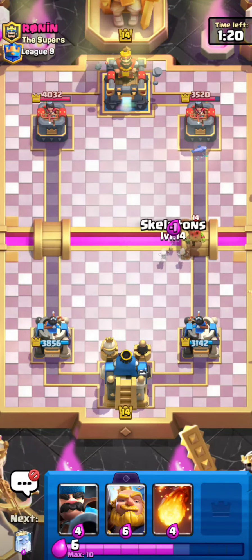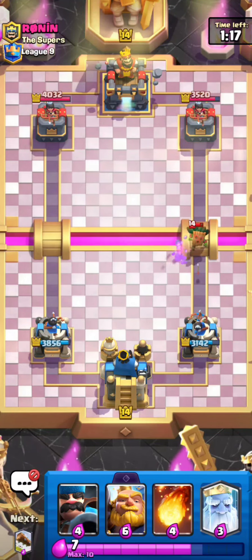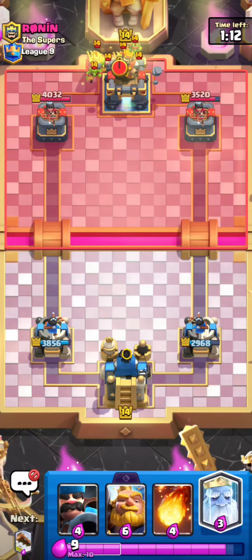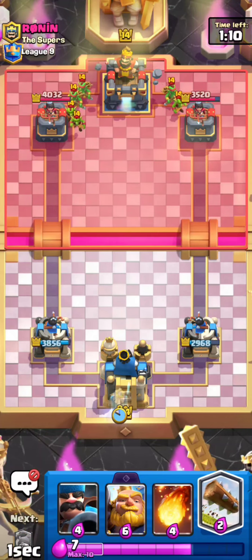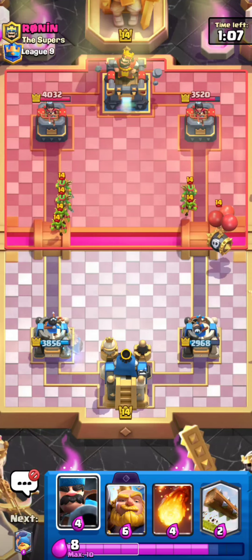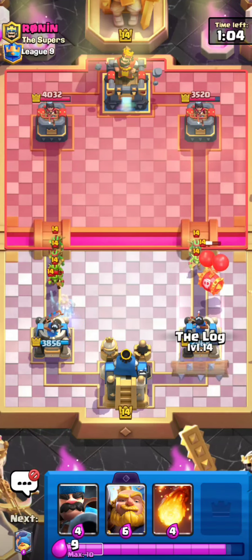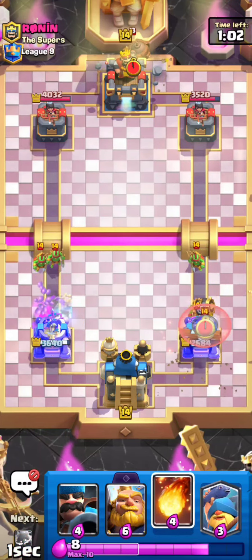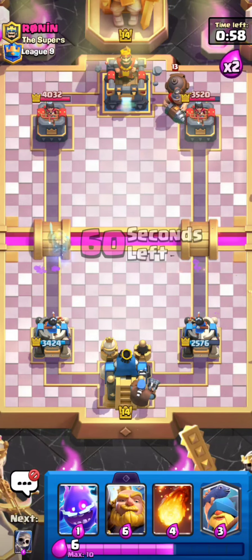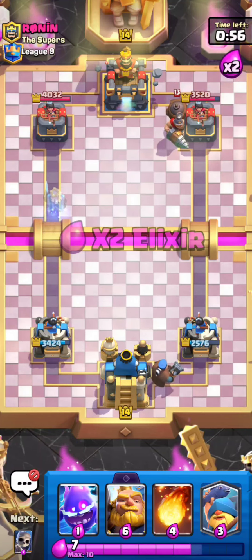I should only take one shot — yeah, just one shot, not the end of the world. He's going for a Goblin Gang split in the back so I could just go for a Royal Ghost. This guy's getting pretty aggressive — I'll just go for a Log. He's going for a Mighty Miner, I could go for a Hunter in the back, and this is when I'm going to try to stack my defense and try to go for counter pushes.